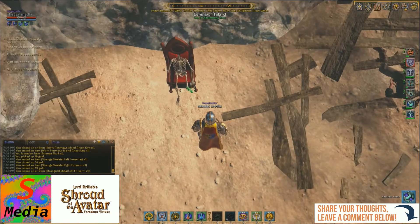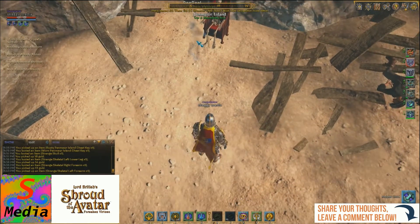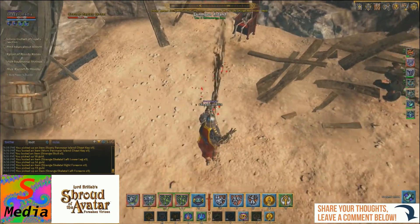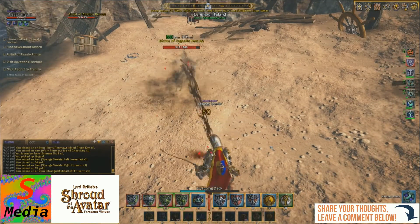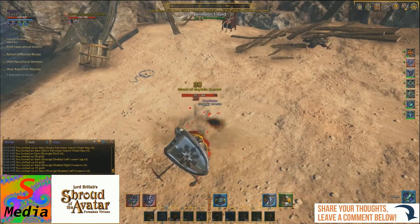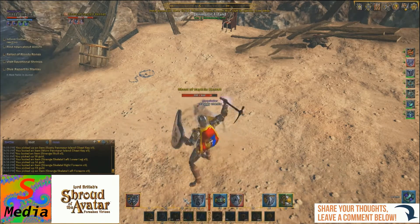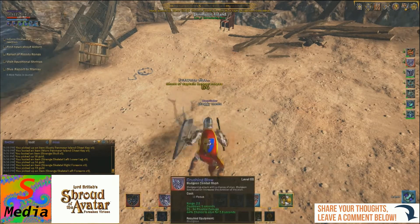Now all we need to do is put the skeleton together — just double click on each of the points. Arm, head. Then hit the manifestation of the ghost of Captain Kennet. It's a good idea to pull him back a bit if you can so you don't get caught in a trap. I'm going to change to the mace because it's my most effective weapon. Just keep on hitting until he goes down with whatever you've got. And there he goes.